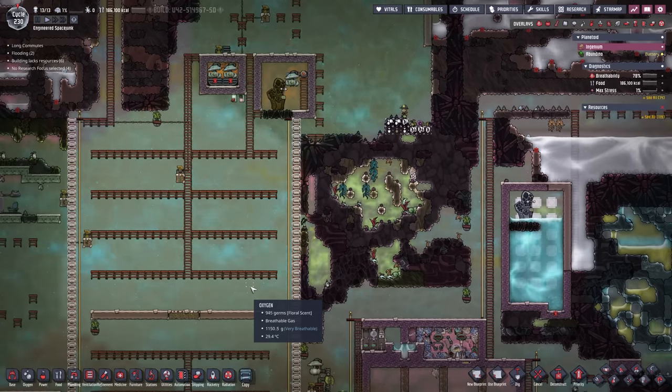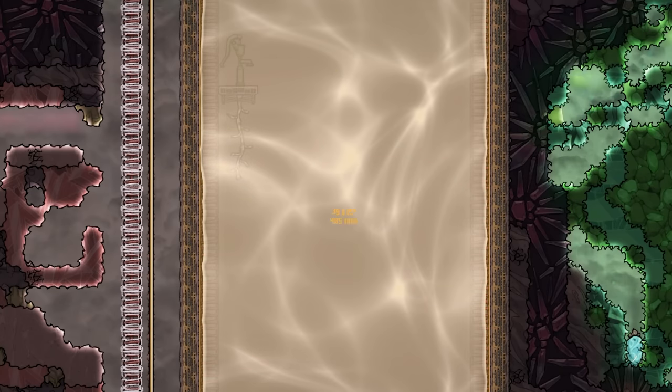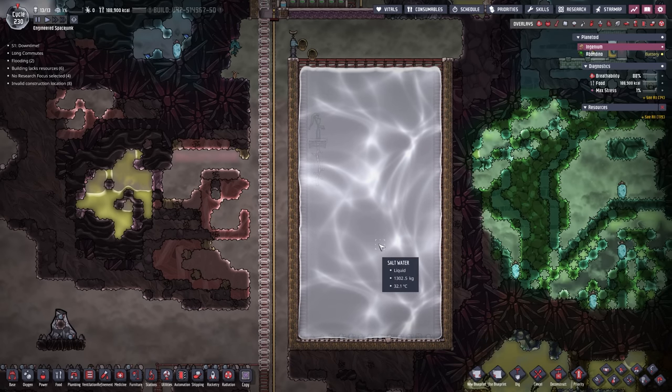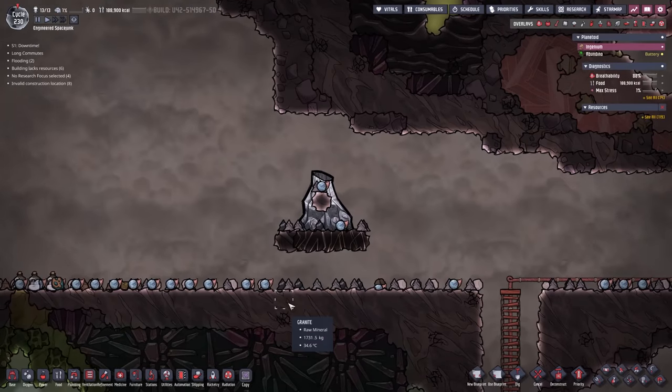Right down here we have our massive salt water storage. I believe it was 405 tiles - yes, 405 tiles. If each tile is 1000 kilograms, that's 405 tons, but we obviously have a lot more than that - probably roughly 450 tons worth of salt water. That is a lot of salt water to get rid of. The easiest thing would be to plop a couple of desalinators down here, but what we're about to do is complete trial and error - I have never tried anything like it live.